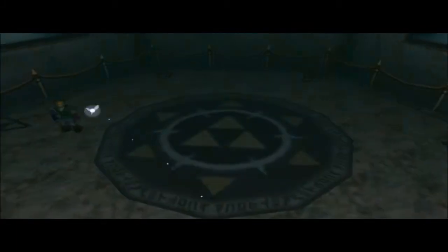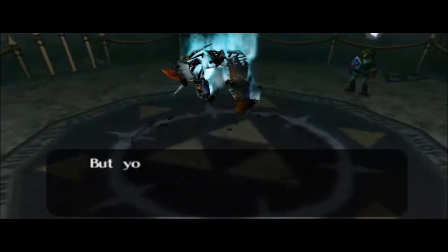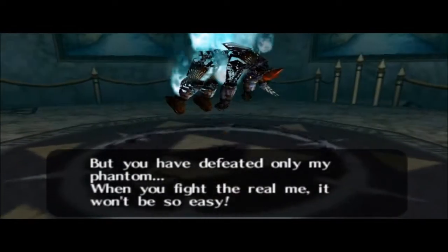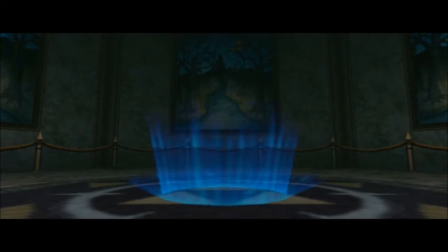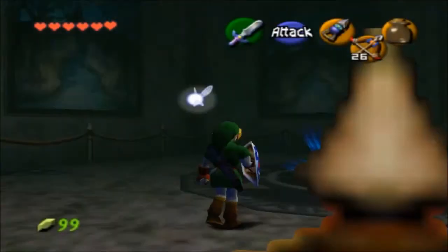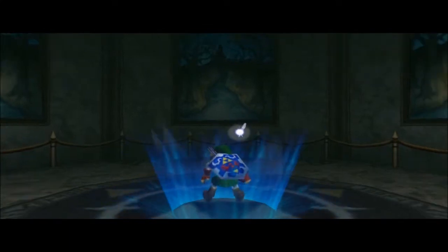He explodes into blue flames, just like Goma did. Ganondorf taunts us: 'You've only defeated my Phantom. When you fight the real me, it won't be so easy.' And then he banishes Phantom Ganon into the gap between the dimensions. That was Phantom Ganon — the first boss as adult Link. Very fun boss. And that wraps up the Forest Temple, except I actually need to go back and get that other Skulltula. But let's end the dungeon off for now.